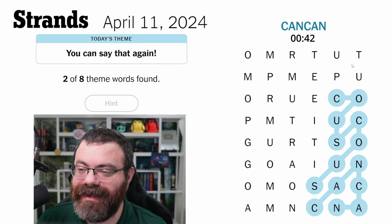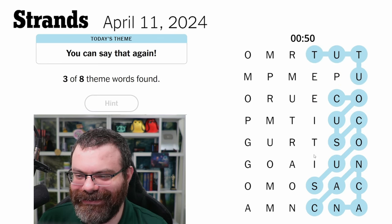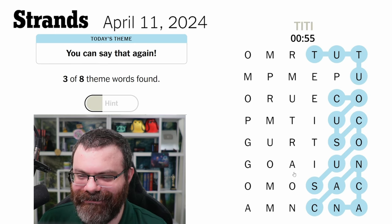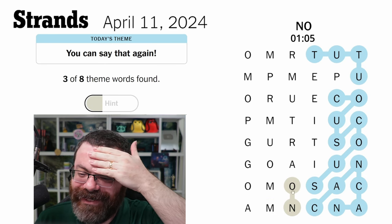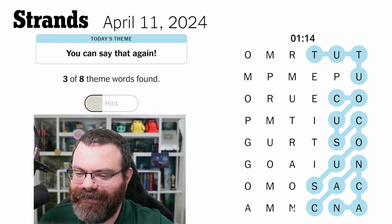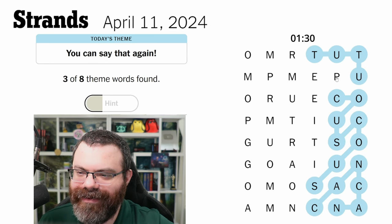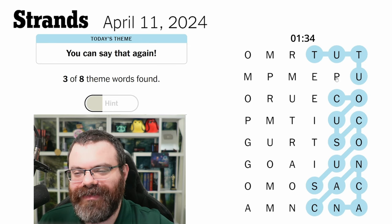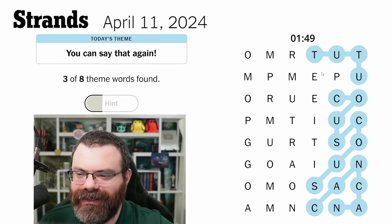We've got TT — accepted! Momo. Nom nom — please be nom nom — no, we don't have another N, which means N has to be part of our spangram. The spangram goes top to bottom, so that makes sense. We could inventory every letter because we need two of each other than in the spangram. Pom pom — how would we use both P's? I don't think we can — this P is going to be next to an E, so I think this is part of our spangram.